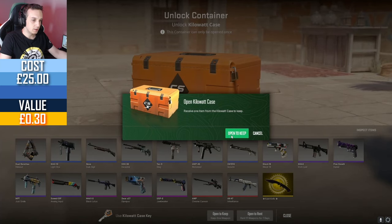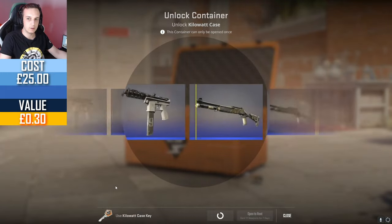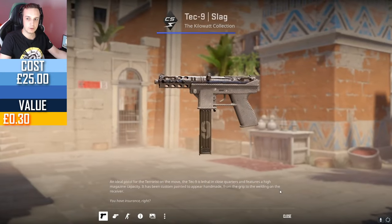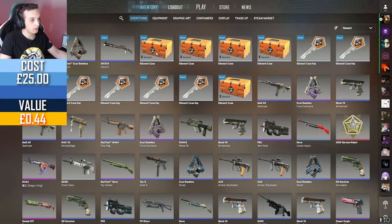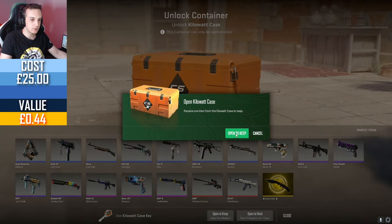We managed to get the Zeus Olympus before, the USP-S Jawbreaker, and I think the Black Lotus M4A1-S. We also got a Crow Cannon once before. I think the only thing we still haven't gotten is an AK-47 Inheritance, so hey, maybe today we get an Inheritance in the form of an AK-47 Inheritance.